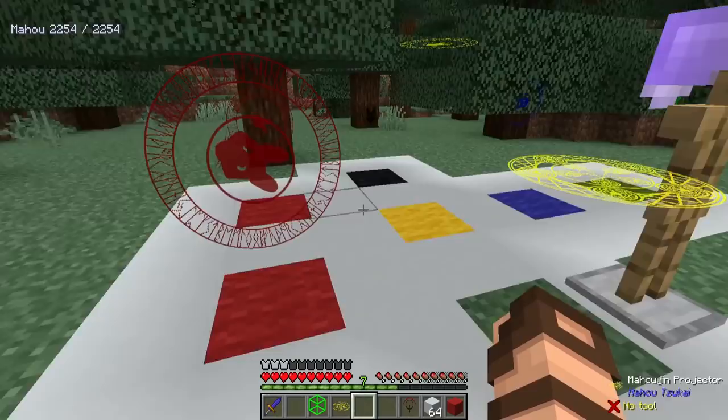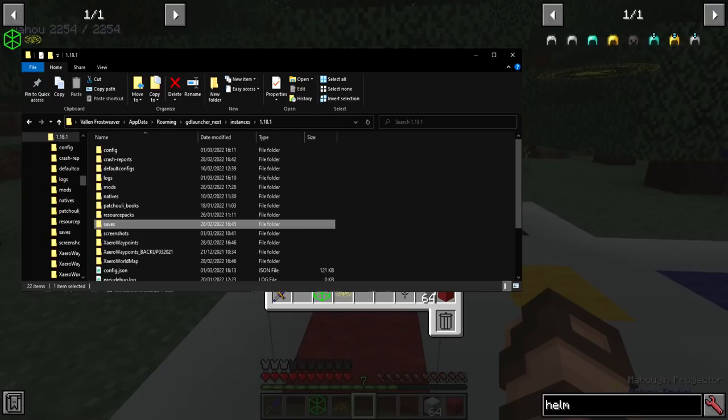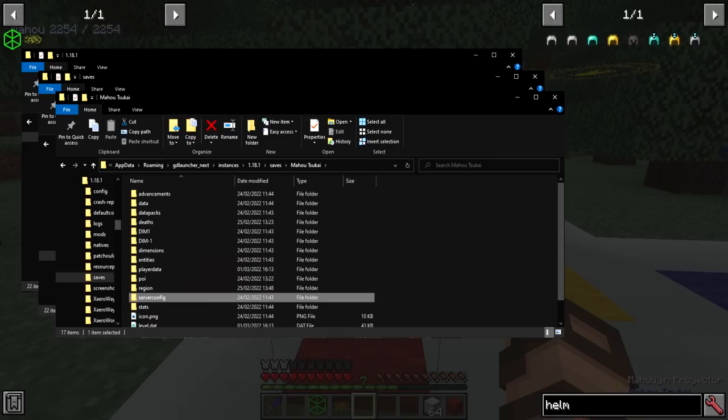But how do I change it from the default — like stars, boxes, lines, and shapes — into something a little bit more customized? You'll need to go into your saves folder for whatever world you're in. If this is on a server, you will have to go into the world folder. Then find Maho Tsukai, go into server configs, and open up your Maho Tsukai server toml.